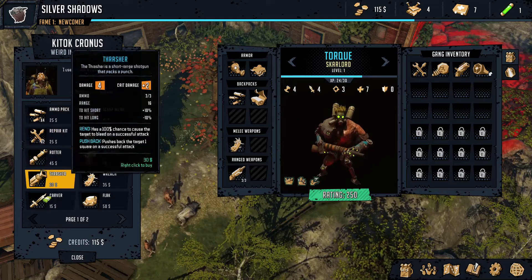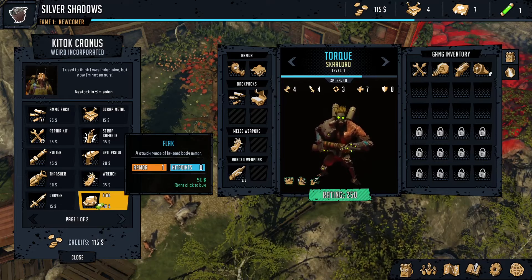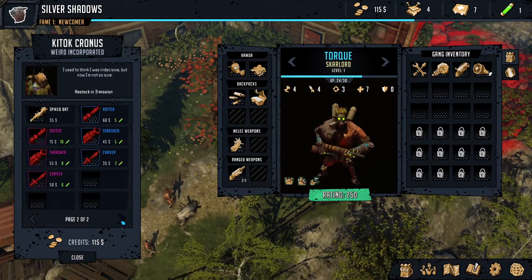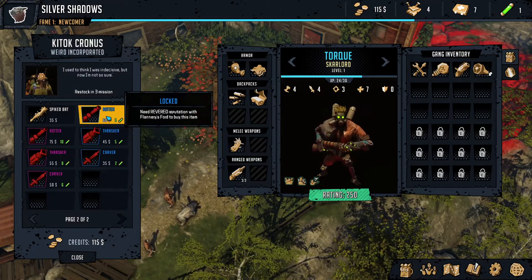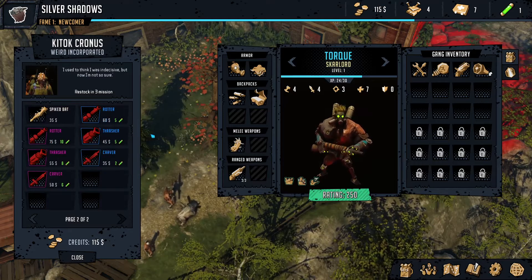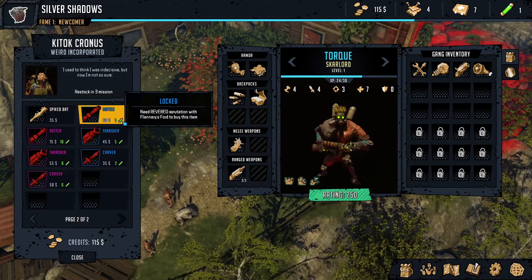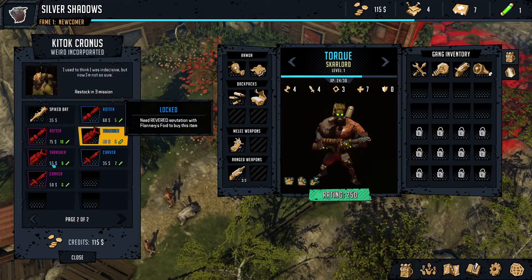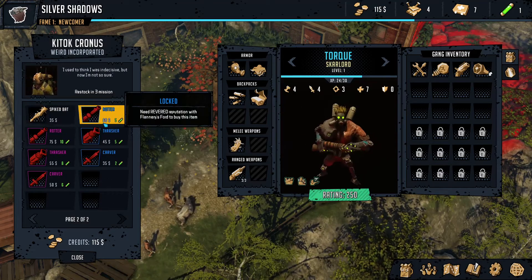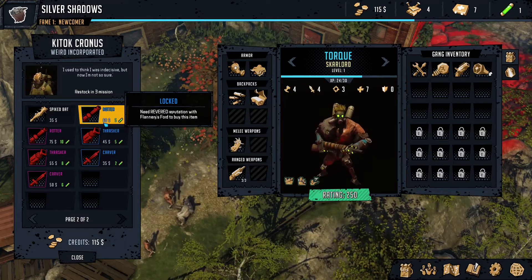On the way out I stopped in the shop. This flak armor actually gives us armor rather than hit points like cloth — really good but it's 50. The spike bat is also pretty good. There's a rotter here that's 60 bucks and 5 glow, and another that's 10 glow — extremely expensive. They're also red, meaning we haven't got high enough rep here to get them anyway, so we'll have to work towards those.